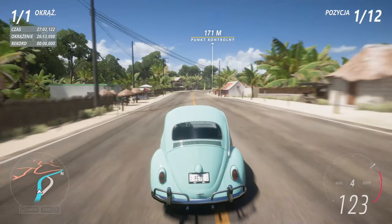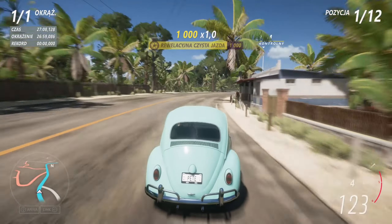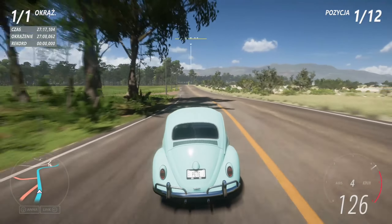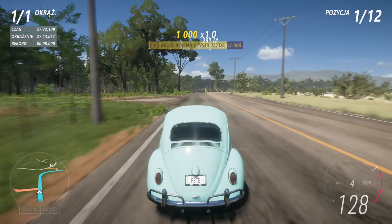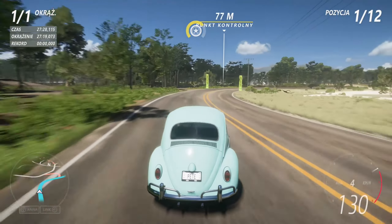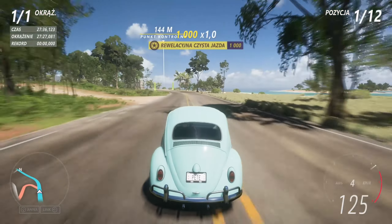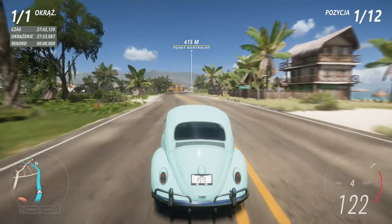We will start with the Volkswagen Beetle from 1963. I have no predictions yet of how it will do. As far as I remember in Forza Horizon 4, the slowest cars did take the Goliath race within 30 minutes. I know that this race and overall this map is 1.5 times bigger, longer, so probably the slowest cars might even take about 45 minutes, maybe even a bit more — we will see.